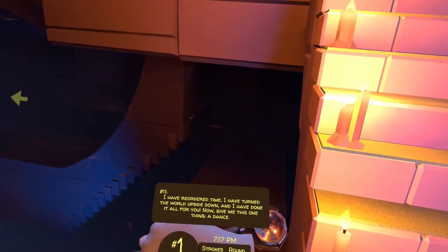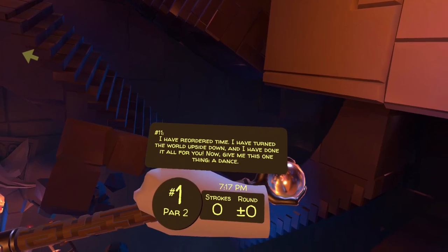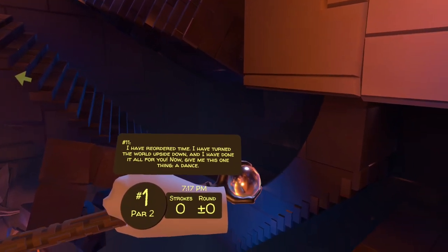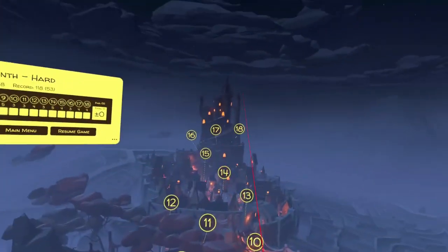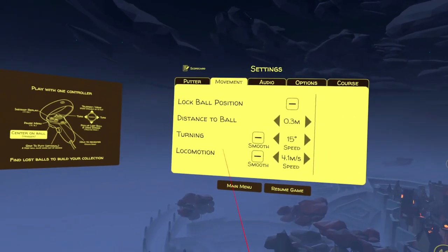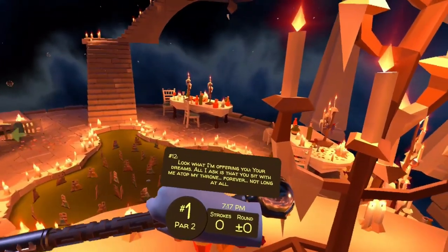I've reordered time. I've turned the world upside down, and I have done it all for you. Now give me this one thing — a dance. That would be hole number 18. You want to head up these stairs on the side, and at the very top is your next peach.